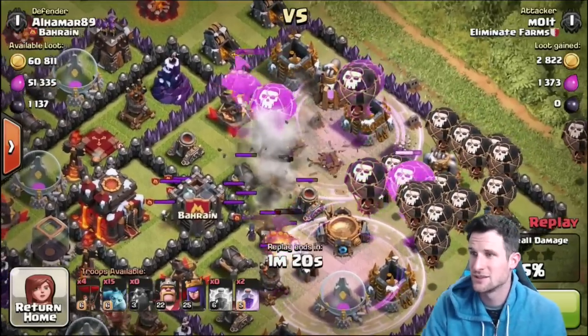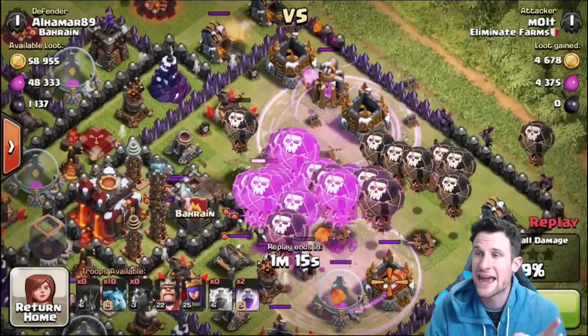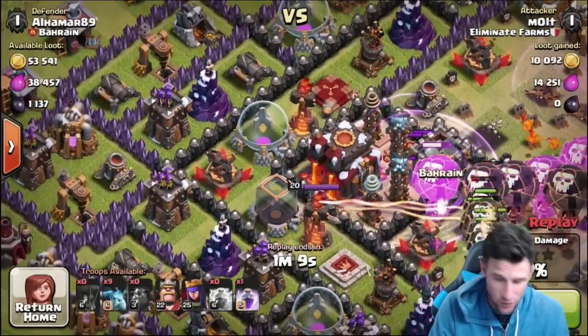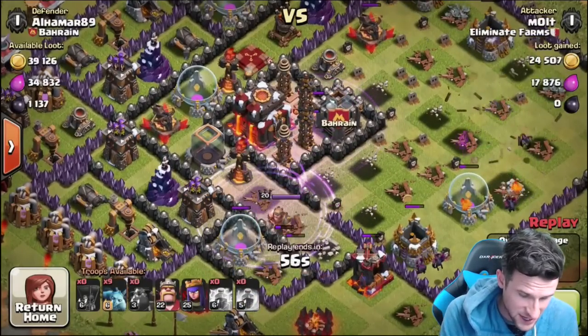I take out all those wizards with that lightning spell and we're coming in with all these balloons. This guy's expos — all of them — look at it, all of them are pointed towards air, or so it seems. We can go ahead and fast forward as we continue just destroying this base, getting our balloons up in there.